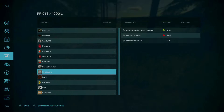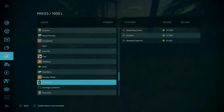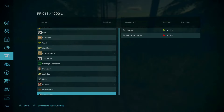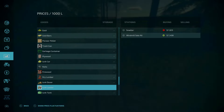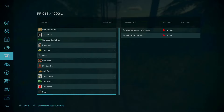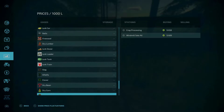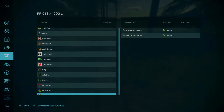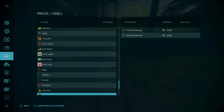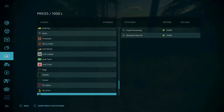Added new cow pen — this one confuses me a bit because I don't see another cow pen on the map other than this one here, and as far as I remember this was already here to begin with. I could be mistaken or misunderstanding what the map maker is referring to. Maybe it's an increased capacity since it takes a thousand cows — I'm not certain about this one.